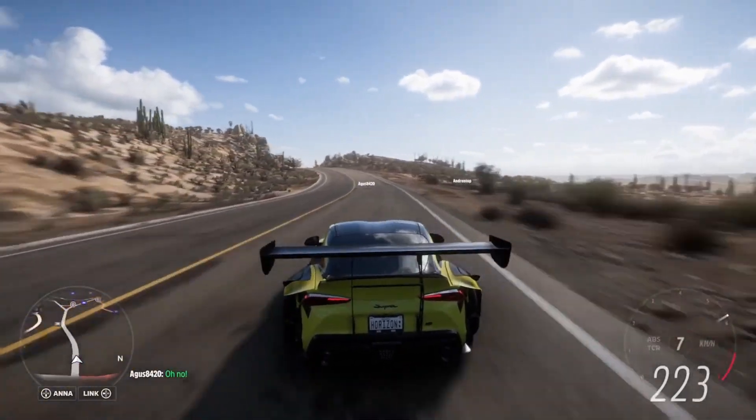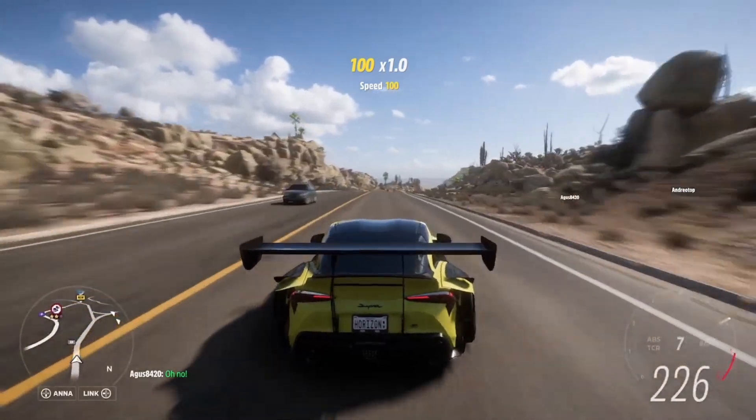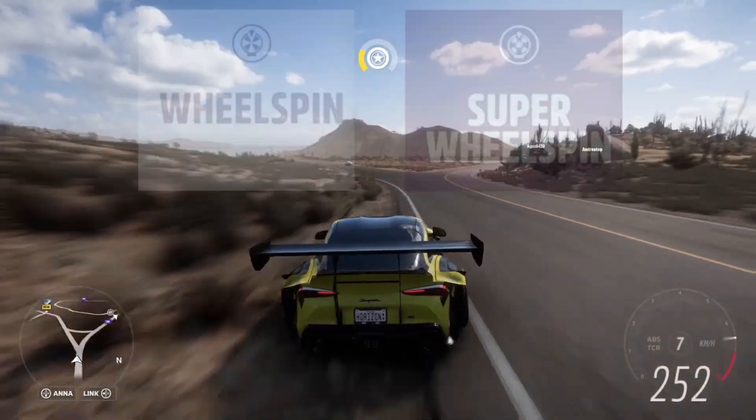There was recently a secret update in Forza Horizon 5 that literally changes everything in regards to making money fast. Due to this recent change, it's now easier than ever to farm regular wheel spins, super wheel spins, and ultimately money.